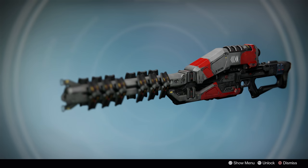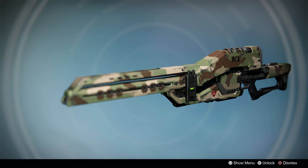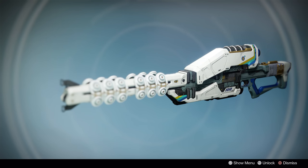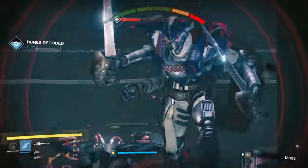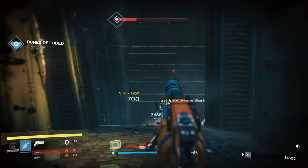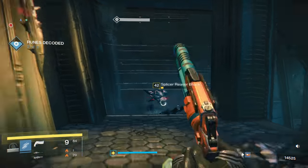Icebreaker is an exotic sniper rifle obtained randomly from the Sunrise Nightfall bounty from Zavala. It trivialized encounters in year 1, and in year 2 it was still the source of much frustration in PvP since it negated the special ammo changes. Players have been skeptical of its return, especially since multiple sources from Bungie have stated how difficult it is to design encounters around it. Now that it's back in year 3, how does it shape up against the rest of the PvE encounters and the PvP meta?